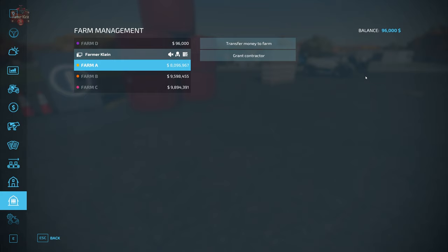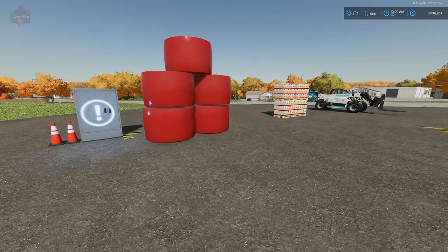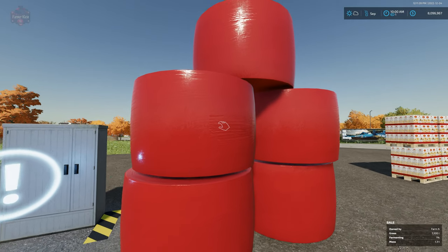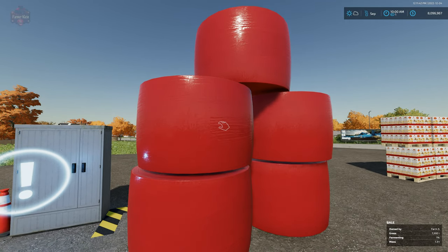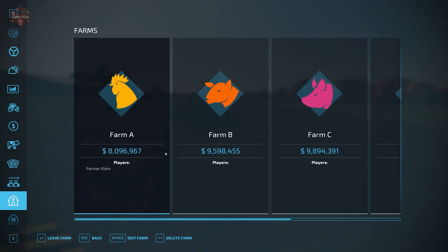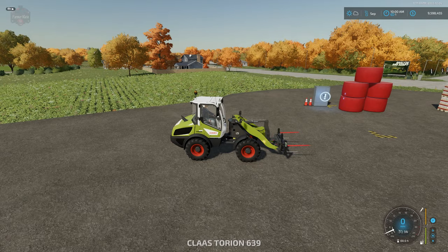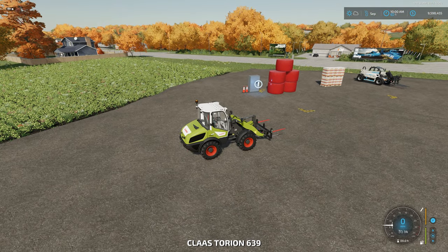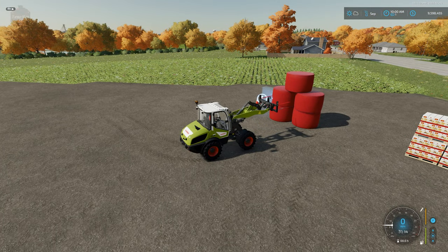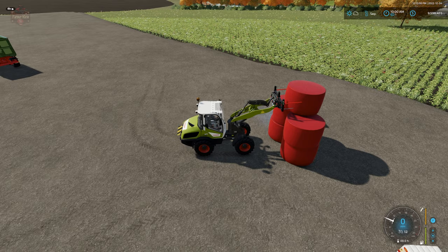Let's go back and join Farm A. As Farm A, I own these five silage bales, but I want to send them to Farm B because Farm B has a need for silage bales — I made these bales, they're mine. If you join Farm B and you're not a contractor of the farmer who made the bales, you won't be able to poke them — they're invulnerable. All you can do is push them around.